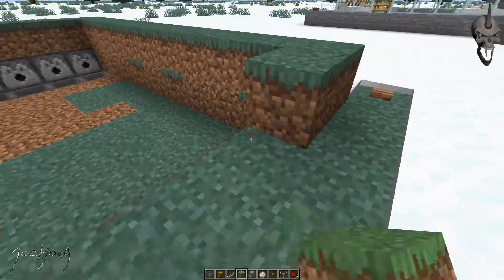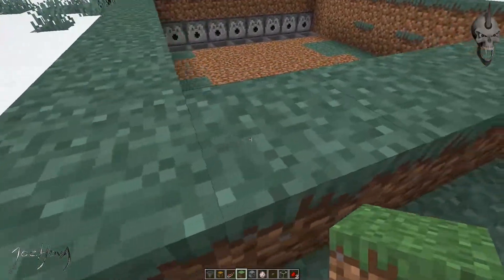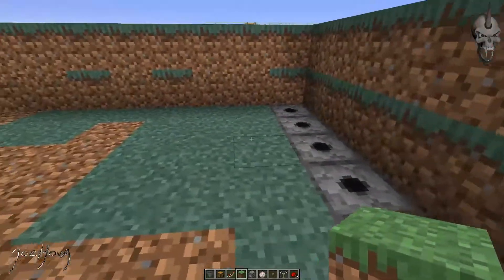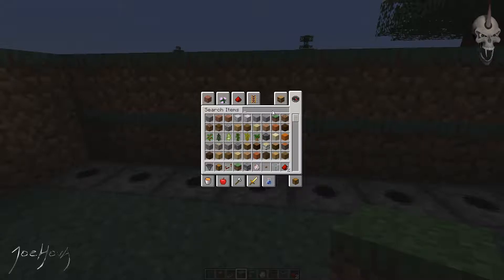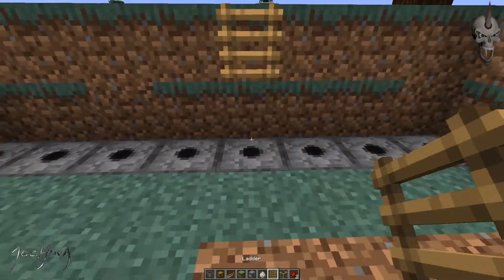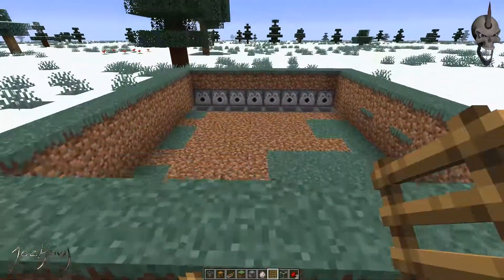And then you want to build a wall around this thing so they can't get out. What I typically do is put a ladder — it's a good idea, as you saw on the other one, to put your ladder back on this side. And you just want to put it one up high so it doesn't block the water. That way you can get out, but they can't.